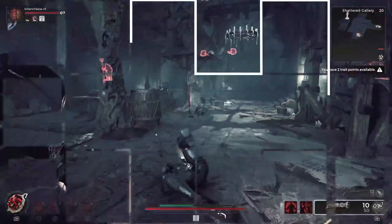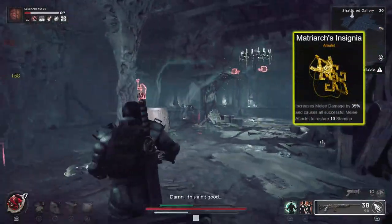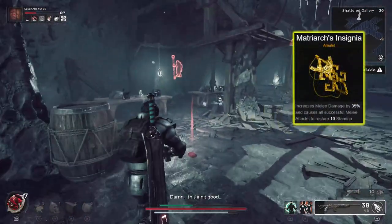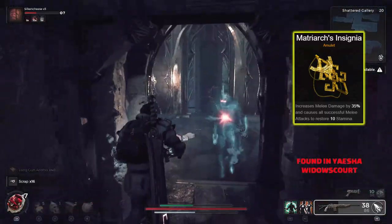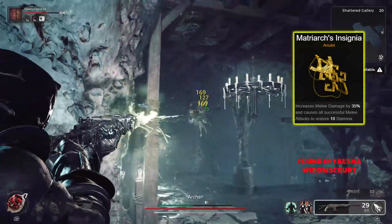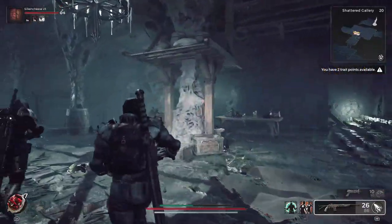The Matriarch's Insignia is all about melee damage. It increases your melee damage by 35% and causes all successful melee attacks to generate 10 stamina, which is great for people who want to swing away in close-range melee builds.